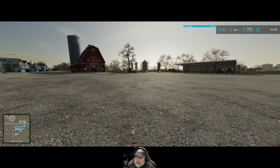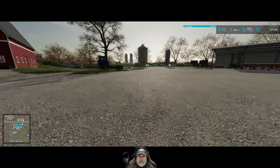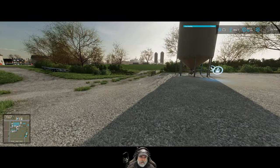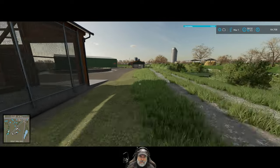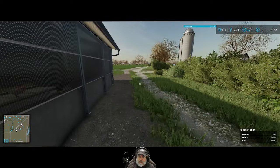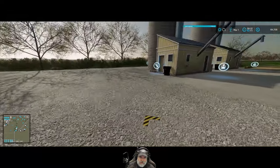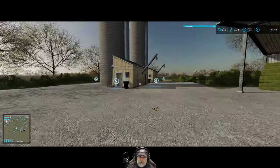Welcome back everybody to Farming Simulator 22. I'm Old Guy Gaming and in this episode we're going to set up both CoursePlay and AutoDrive to hopefully fully automate our silage harvest. In the last episode we set up a couple of fermenting silos, and the plan is as we expand we'll continue adding more silos — we did two to start, and then we plan to put two maybe even three more along the line here.